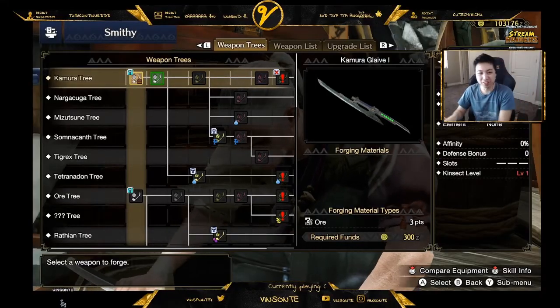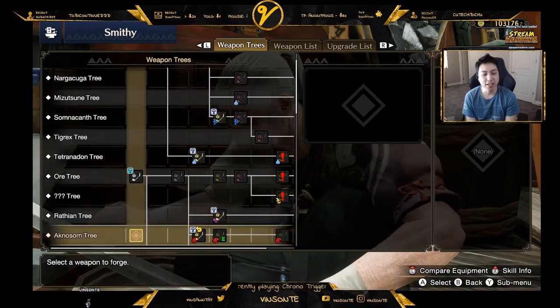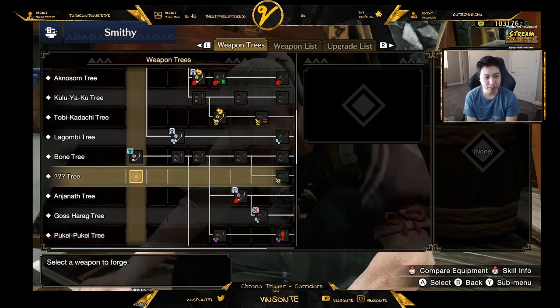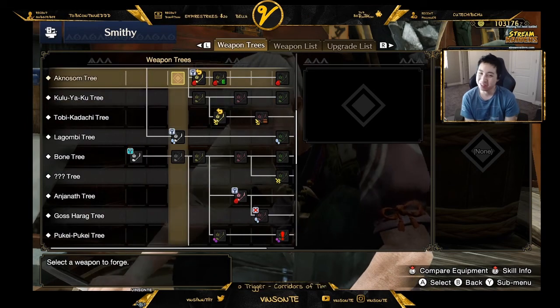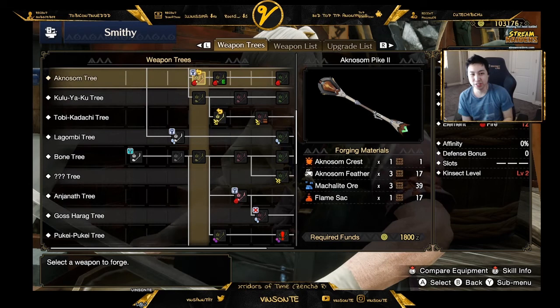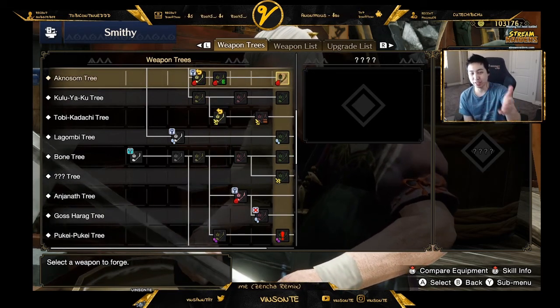Yo, self-proclaimed Sage of the Glaive here and today we're gonna look at the Agnosome Pike. That's the Agnosome tree right here. We're gonna see where to get these materials to find this, and I'm also gonna have the Daybreak Glaive here.